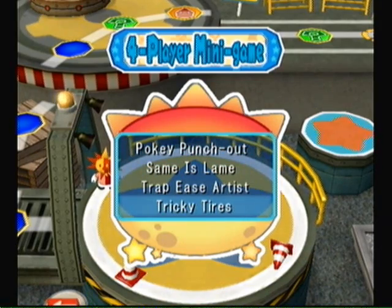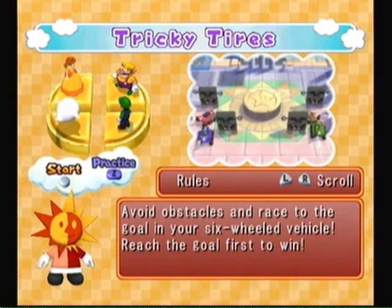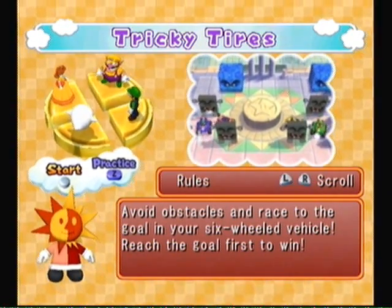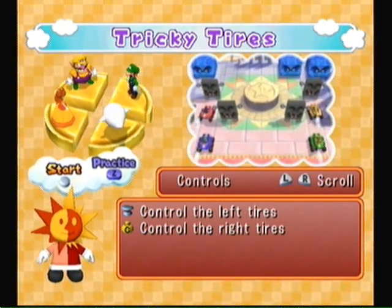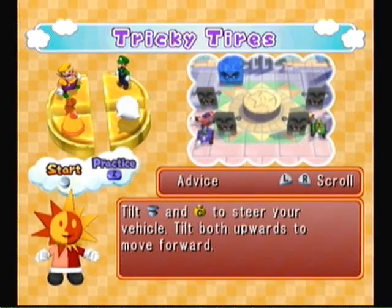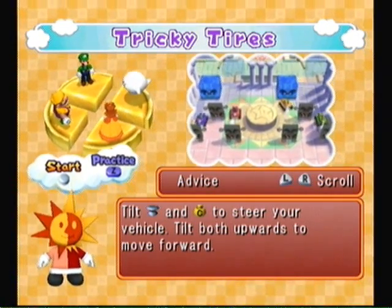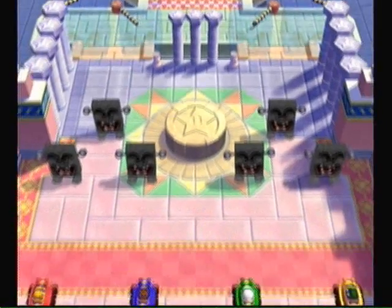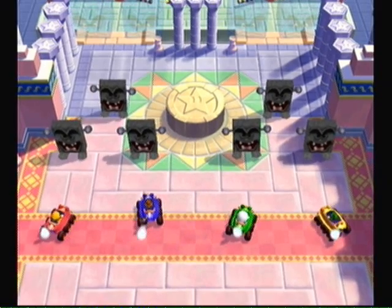We're going to load Tricky Tires. Avoid obstacles and race to the goal in your six-wheel vehicle. Reach the goal first to win. Control stick for left tire and the C stick for the right tires. Tilt both control stick and C stick to steer your vehicle. Tilt both upwards to move forward. This seems pretty easy — just got to go through this obstacle course.